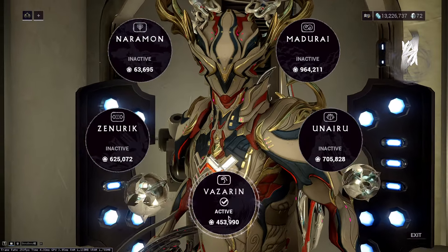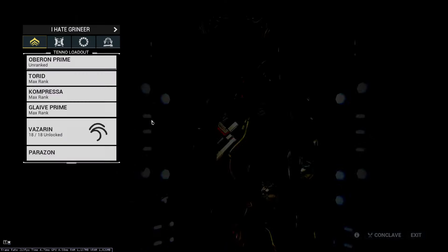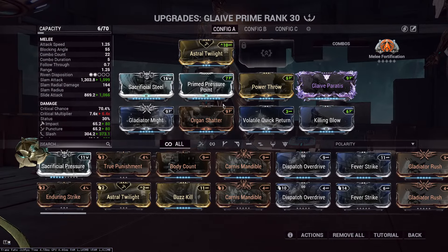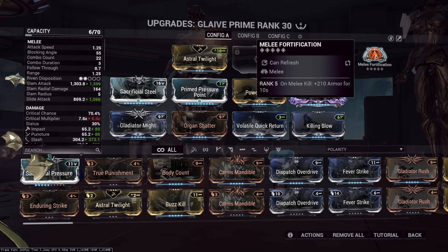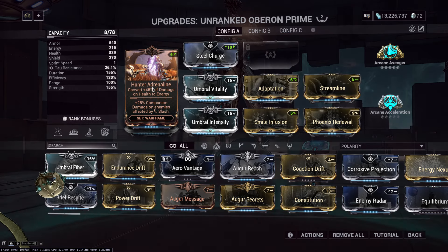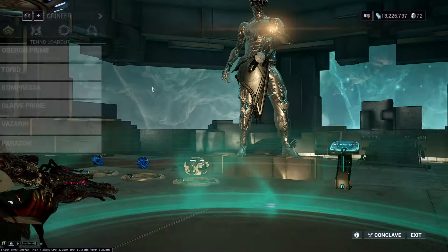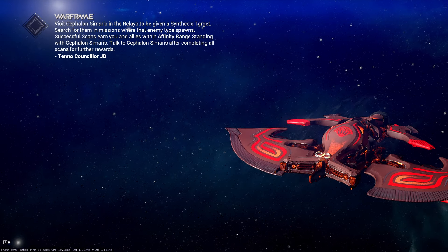For tankiness we're using Vazarin to help ourselves if things go a bit weird, and any melee weapon — ideally one that has the Melee Fortification arcane. In my case I'd use a Glaive Prime; Melee Fortification helps get a lot tankier if things go bad, so you can regenerate HP through Phoenix Renewal. You never really run out of energy because this setup uses Hunter Adrenaline, and since you're health tanking you're always at maximum energy.